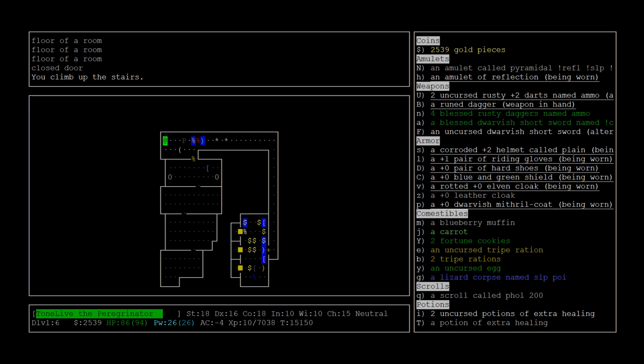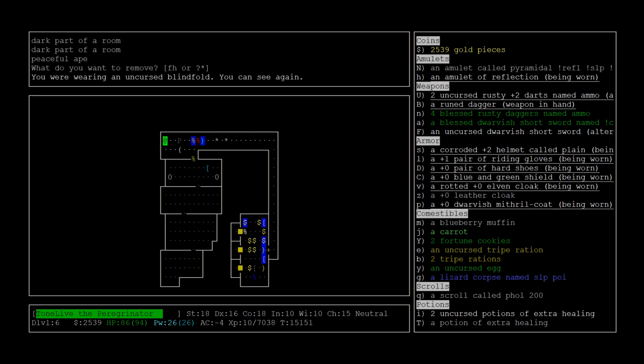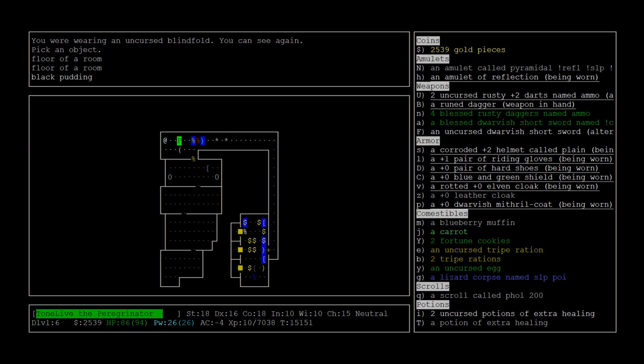Put my head upstairs - all monsters here. Ape is peaceful. There's only a few more monsters in the zoo as well. Of course, there's a Black Pudding right in front of us. These guys are pretty annoying - they have a passive corrosion attack.